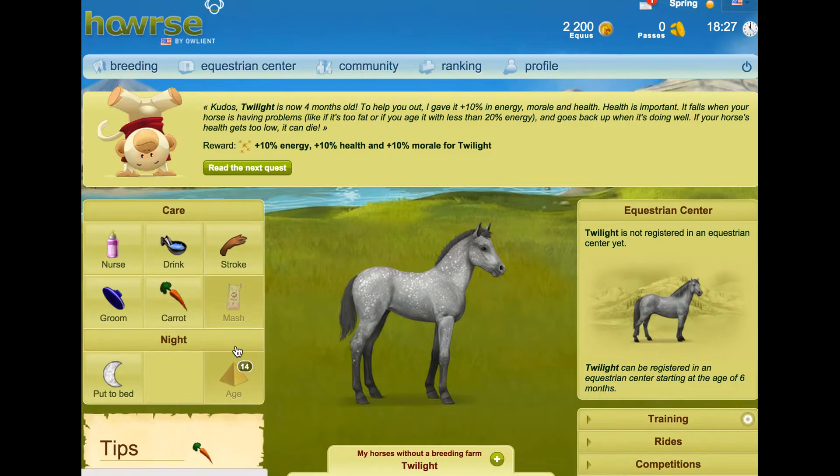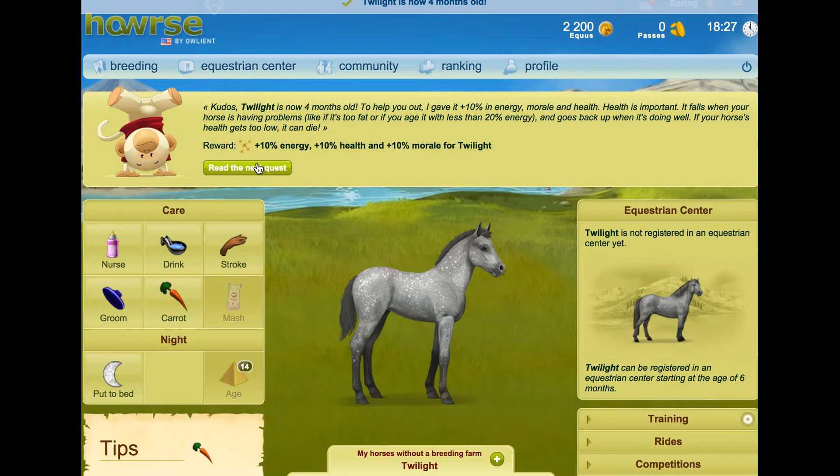Okay, right. Twilight is now four months old. To help you out, I gave it plus 10 energy, morale, and health. Health is important — it falls when your horse is having problems, like if it's too fat or if you age it with less than 20% energy. So basically, don't feed it donuts. It goes back up when it's doing well. If your horse's health gets too low, it can die. That is so morbid.